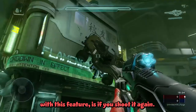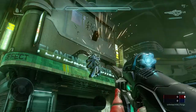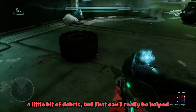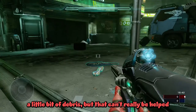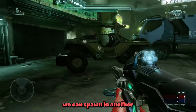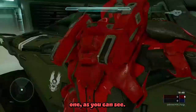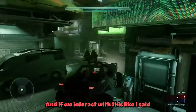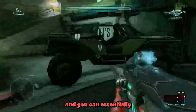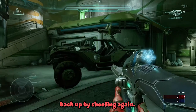And the other unique thing with this feature — if you shoot it again, it despawns the vehicle. It does explode and leave a little bit of debris but that can't really be helped. But then if we shoot it somewhere else, we can spawn in another one as you can see. And if we interact with it like I said, we can drive this around and you can essentially just pick the warthog back up by shooting it again.